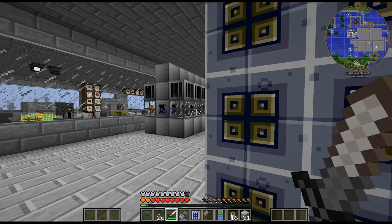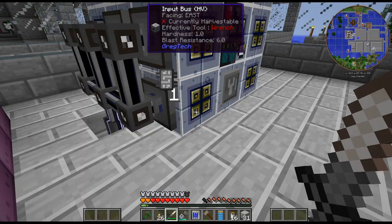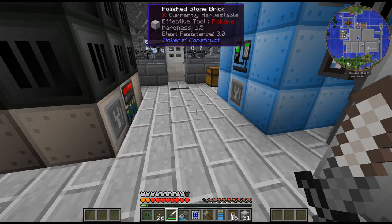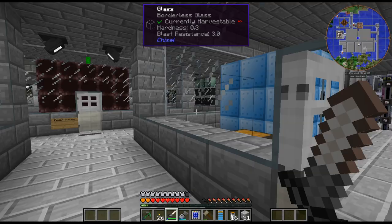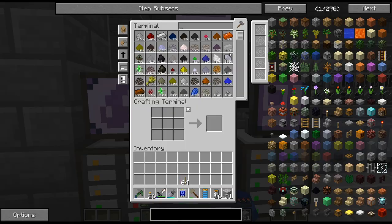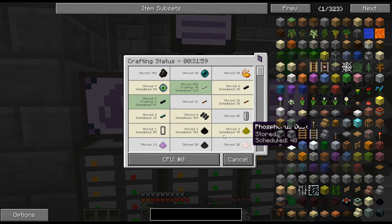I did see that if you put a tin in one input bus and a copper in the other, it will make bronze even if they're in different hatches — so that is really annoying. I also realized my thermal centrifuge got shut off last episode. At the end it wasn't working because I broke my multi-block, so everything that was running didn't have power going to it.